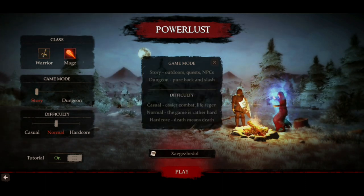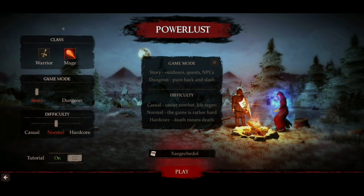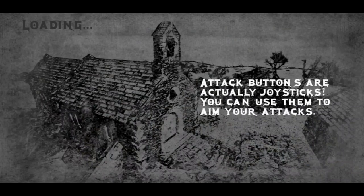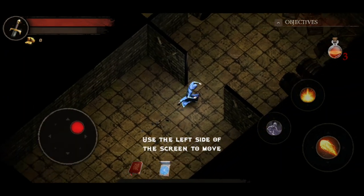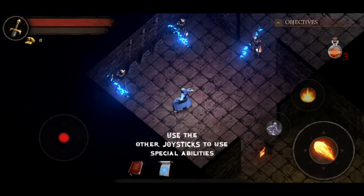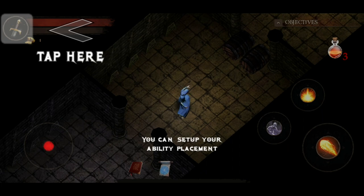I want to do the mage, so let's go ahead and do the mage. We've got here game mode: story, outdoors, quests, NPCs, dungeon — pure hack and slash difficulty. Casual: easy combat, life regen. The game is rather hard in normal mode. Hardcore: death means death, so I guess that's like permadeath. I believe it's only available in the Play Store. I don't know if it's available on iOS — do check that out, guys. It is called Powerlust. You might be able to play it on an emulator, maybe grab BlueStacks on a PC and check it out for yourselves.